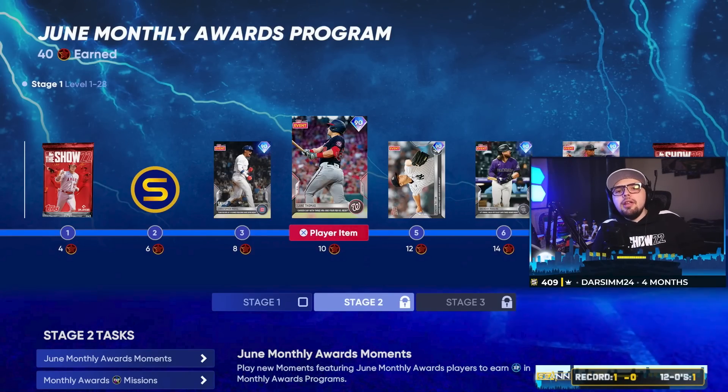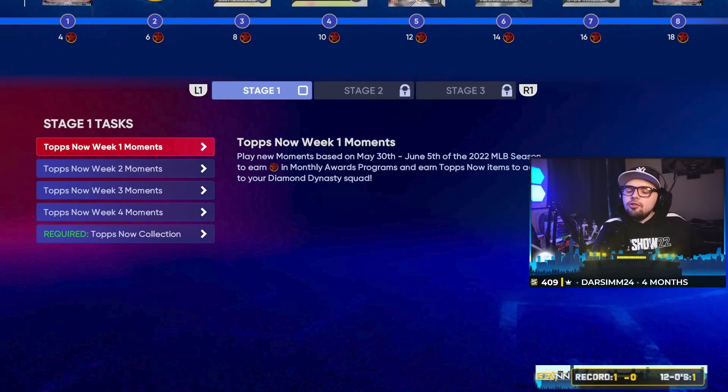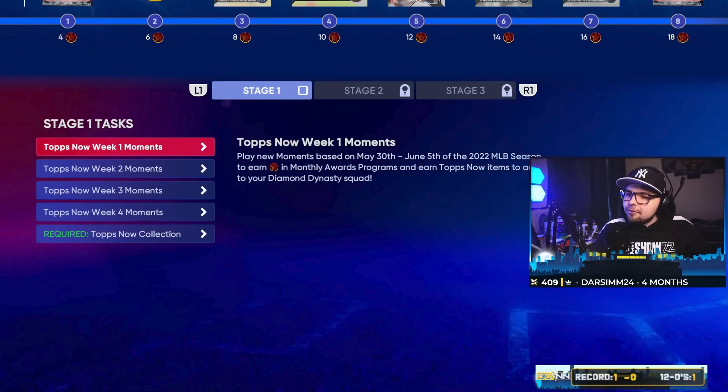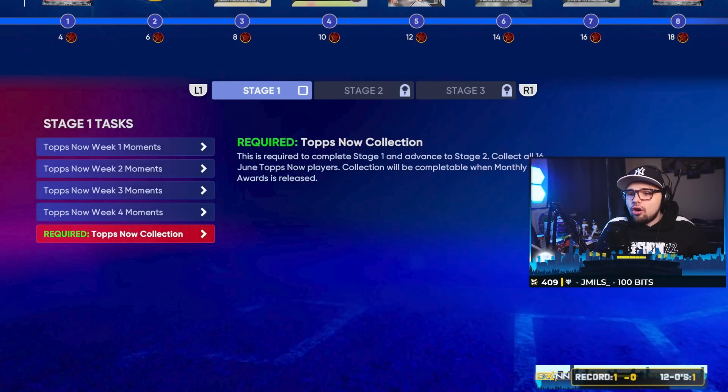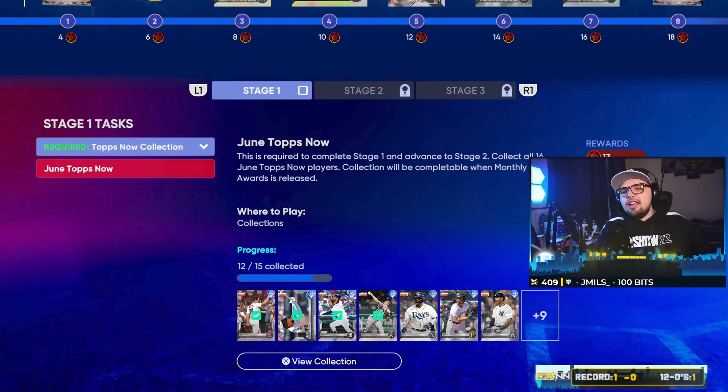How do you complete the monthly award program? There are three stages to the program. First, you're going to do your Tops Now moments. They're very straightforward. Do all of your Tops Now moments, get all the Tops Now cards, and then do the collection. Once you get the collection done, you'll move on to stage two.